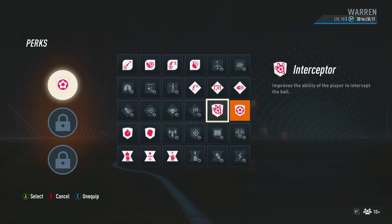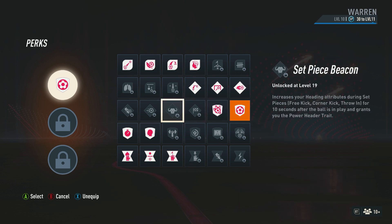Then for the third and final perk, if you're 6'4 or under, I'd probably go ahead and take the interceptor perk. Having good interceptions as a centre back will be crucial in stopping those through balls from their midfield to their strikers. And seeing as usually both of those players are being played by an actual human, you can read their run pretty well and intercept it before they can even put it through. If you choose to be 6'4 or taller, then go ahead and get the set piece beacon perk, as this is going to make you a real threat from corners or any set plays in general.